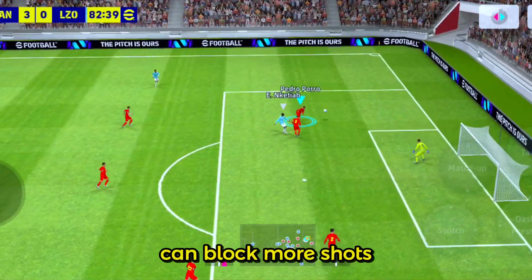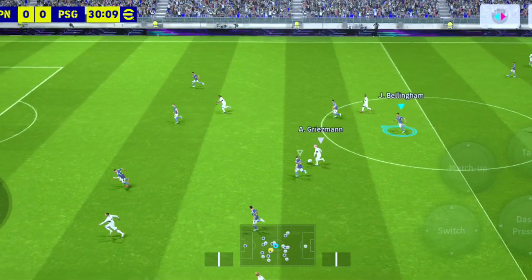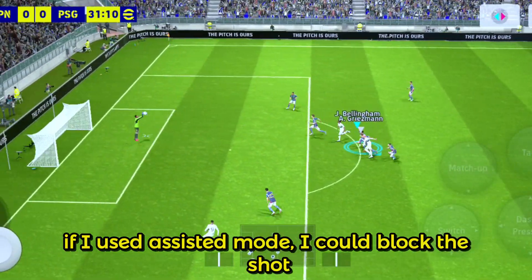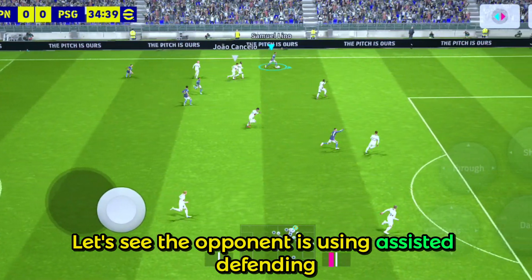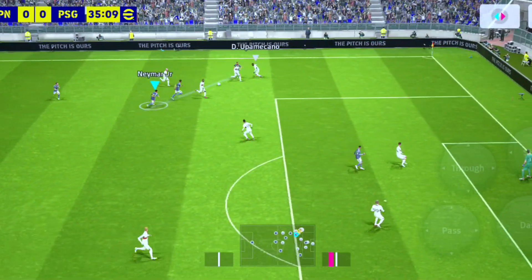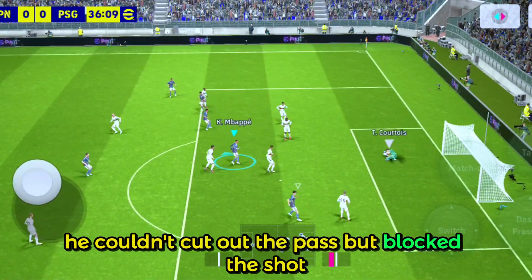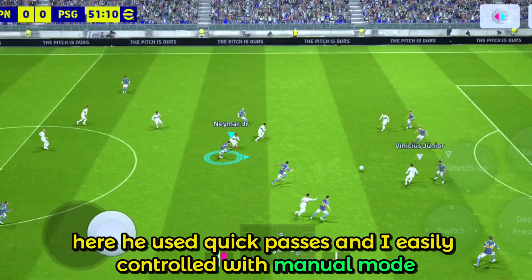Can it block more shots? Let's move to manual mode. If I used assisted mode, I could block the shot — the cursor will automatically change to this player. Let's see the opponent using assisted defending: he couldn't cut out the pass, but blocked the shot. Here he used quick passes, and I easily controlled with manual mode.